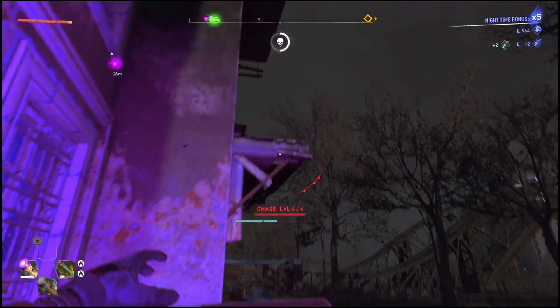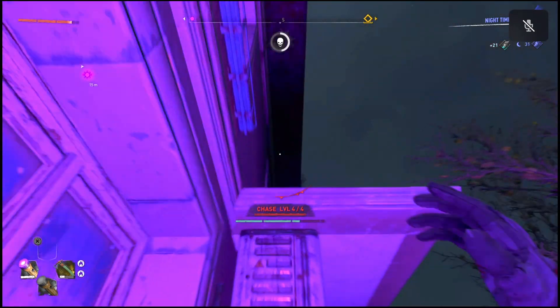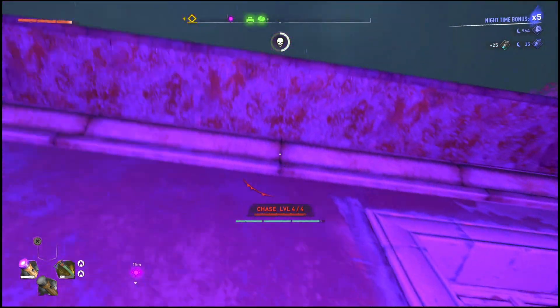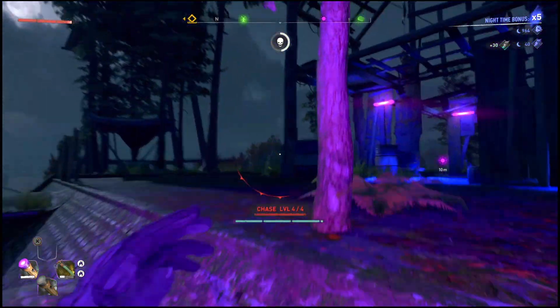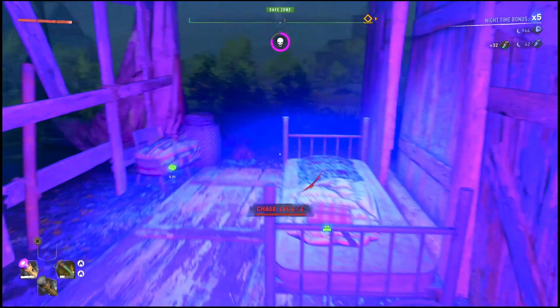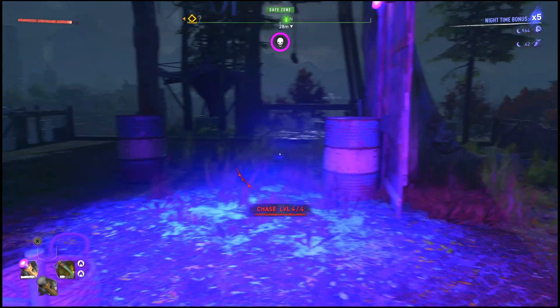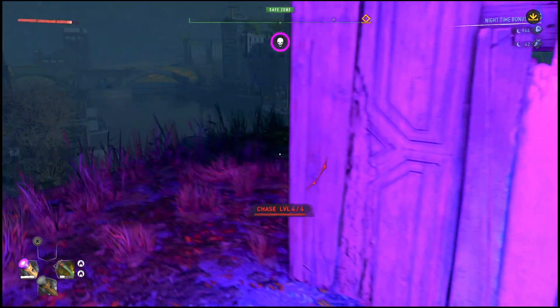Alright, as you guys can see my chase level is now at level four. What you guys are going to do is look up from the building we were first at and climb up — take that path right there — and it will lead you to this UV light. You can just sit here until the chase has ended; the zombies will not be able to attack you at all.